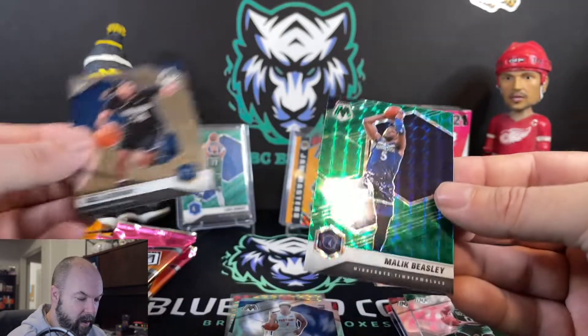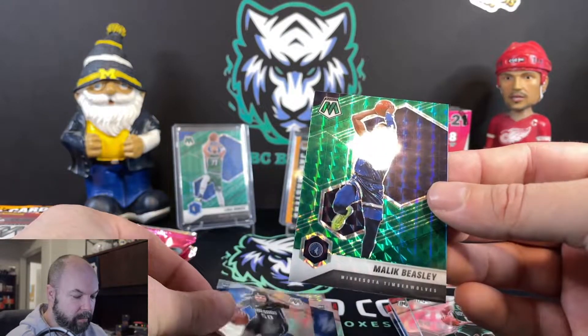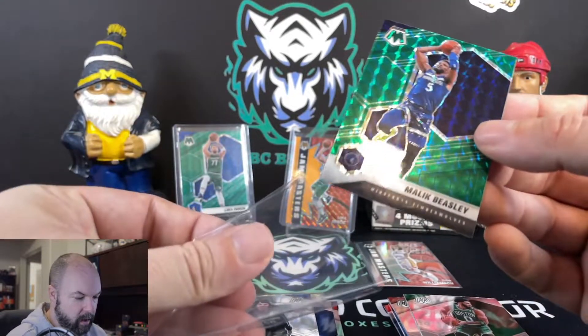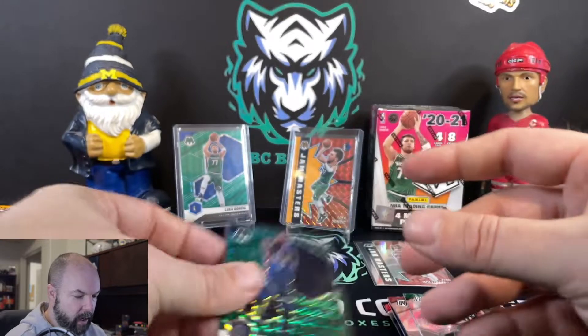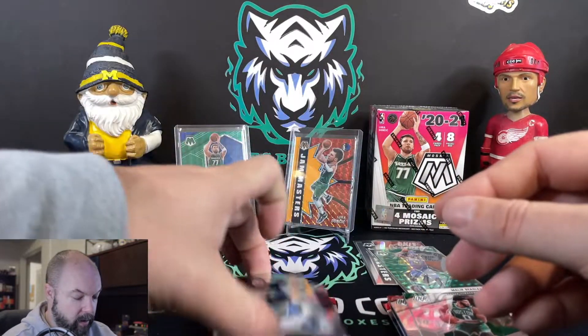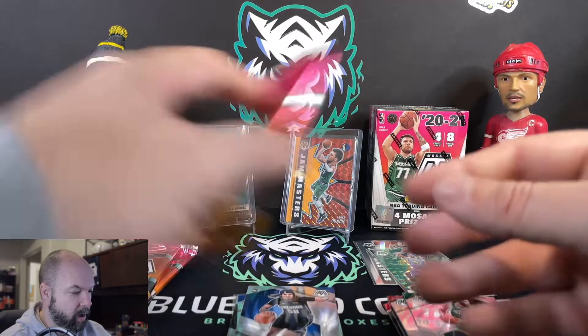We've got Jason Tatum, Cole Anthony rookie card, and Malik Beasley in the green prism. He's just a normal insert for us, so we'll set him there and keep our rookie piles clean.